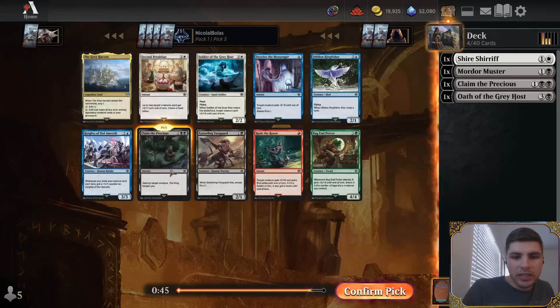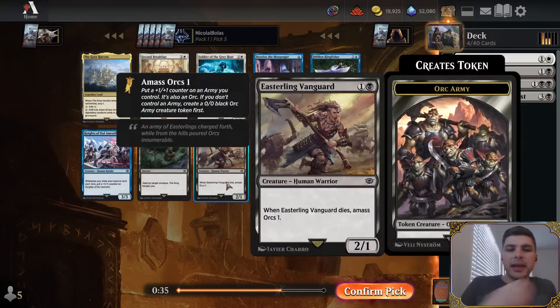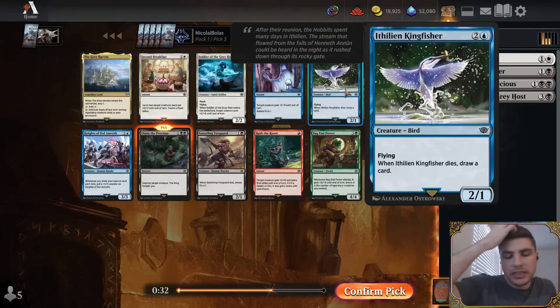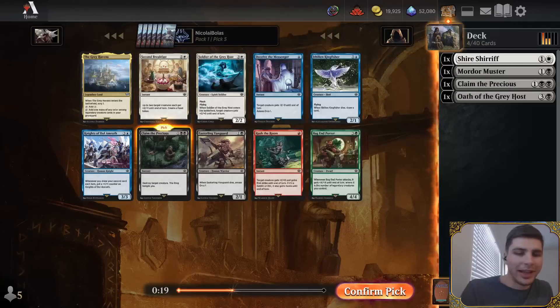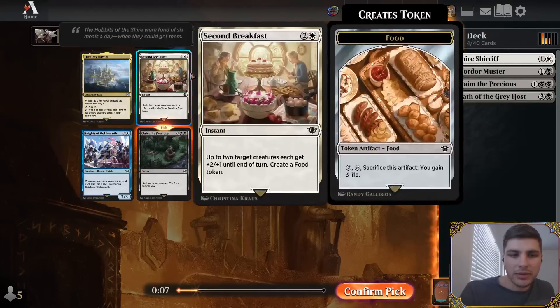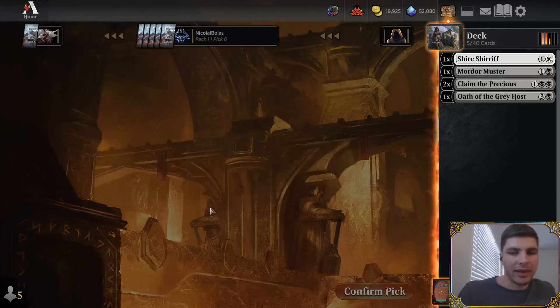Another Claim the Precious — this is a very easy pick for me. I already have a bunch of black cards, and black is the color I'm guaranteed to play, so getting a very strong black card is premium here. Easterling Vanguard might even be my second pick out of this pack, even though I like Athelian Kingfisher as a potentially more powerful card — two-drop versus three-drop is the consideration. I would take Easterling Vanguard second, then take the Kingfisher over Second Breakfast. I don't think this dual land is very good because you want mana fixing early, and by the time you have legendary creatures in your graveyard, you already kind of have that color.